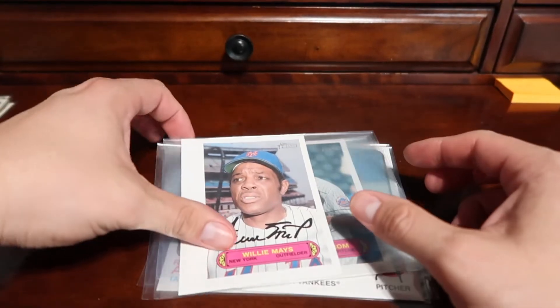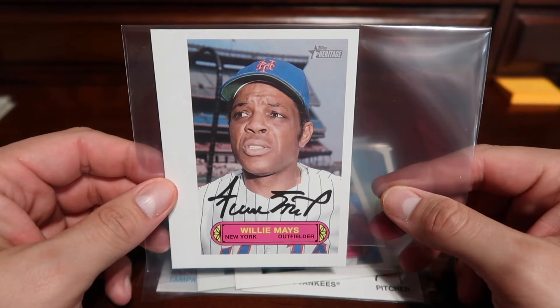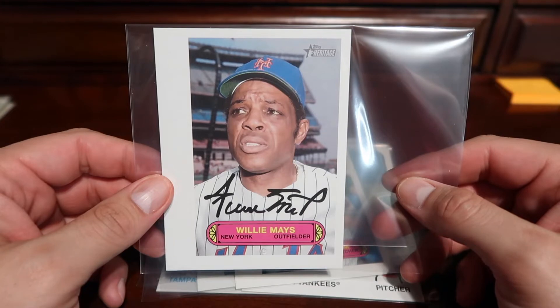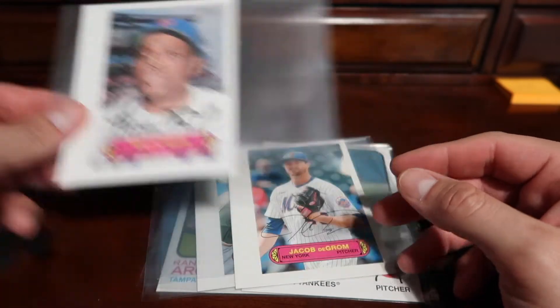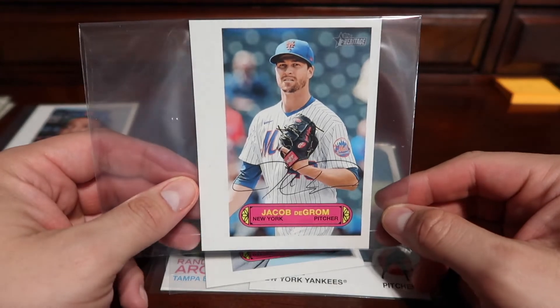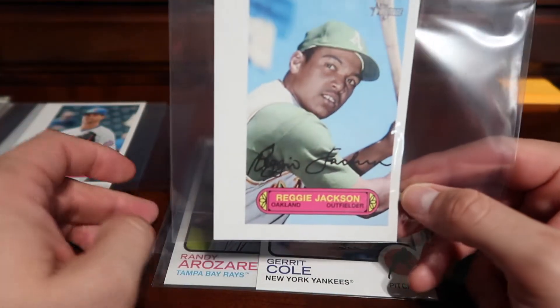Then we had these cool oversized box topper cards. Here we have Willie Mays in a Mets uniform, we have Jacob DeGrom, and we have Reggie Jackson.